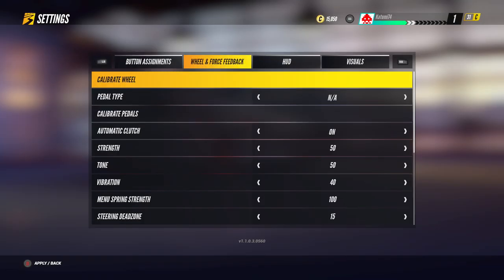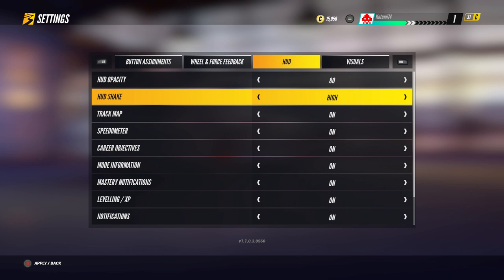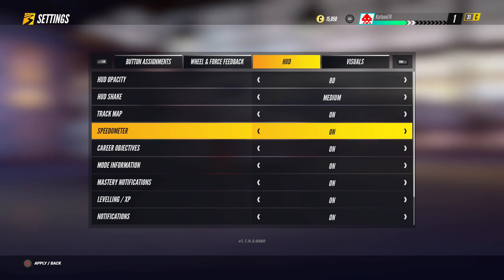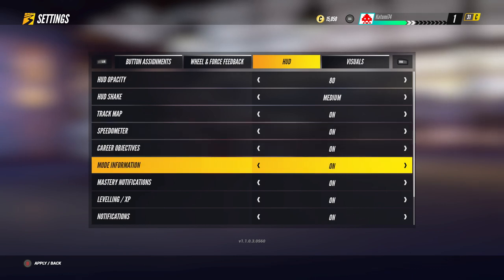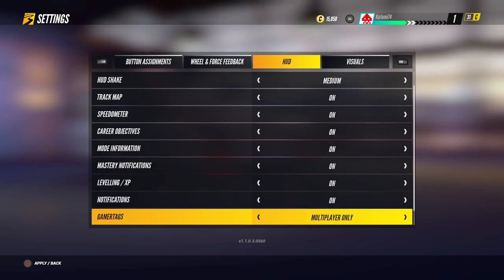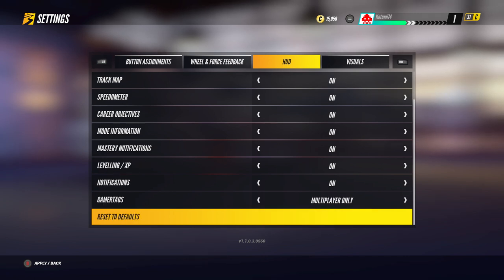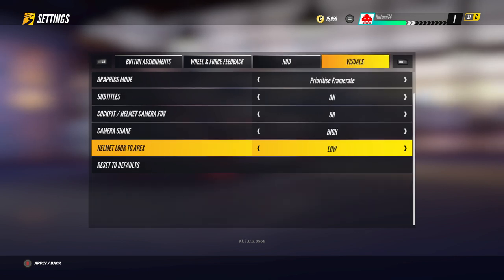I'll put the controls back on defaults - I don't think I'll be using the controller, I'll be sticking with the wheel. Let's go into the hood settings. Eye opacity - in Project Cars 1 and 2 you could move the hood around. Hood shake I thought was a little bit extreme, I'll put it on medium. Track map is just on or off, there isn't any small or big option. Speedo is just on or off. So it's not as customizable as Project Cars 1 and 2 at all - on those you could really fiddle with things, change sizes, move them around.